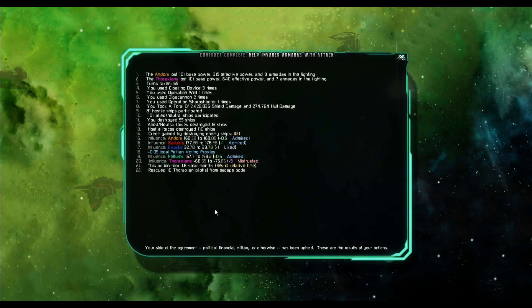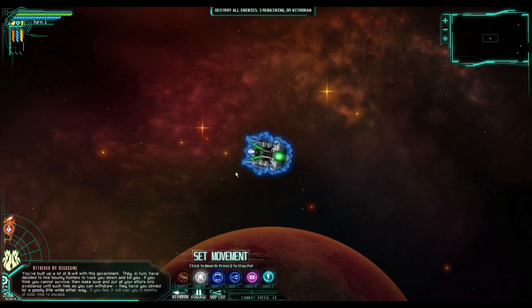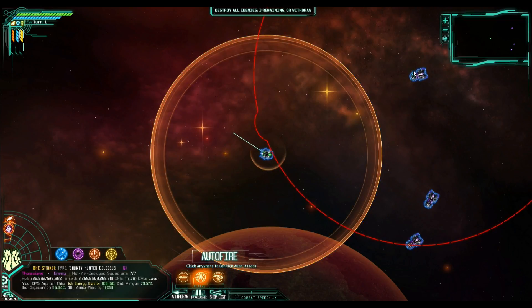The Andors lost 101 base power and nine armadas in the fighting; the Thoraxians only lost seven armadas. They actually want to kill us now, and apparently they're pissed off at me because I destroyed a whole bunch of their stuff. We're going to use the energy blaster.